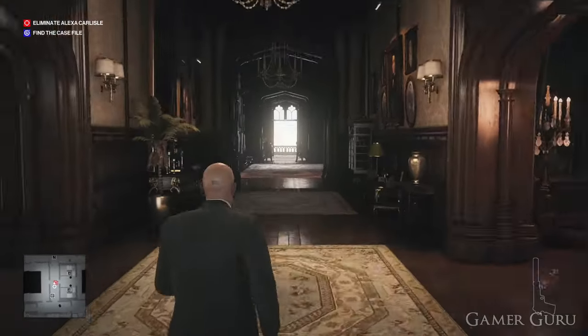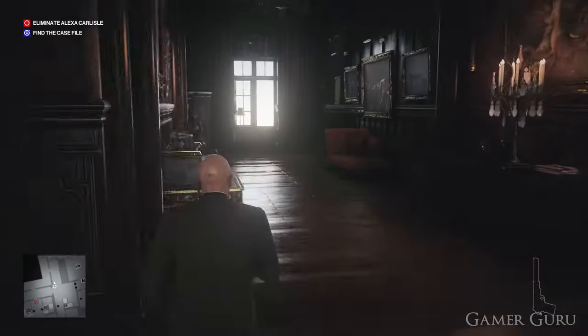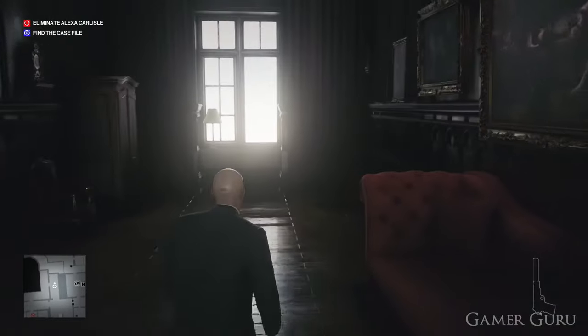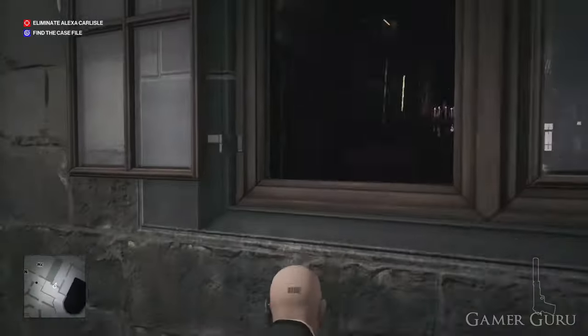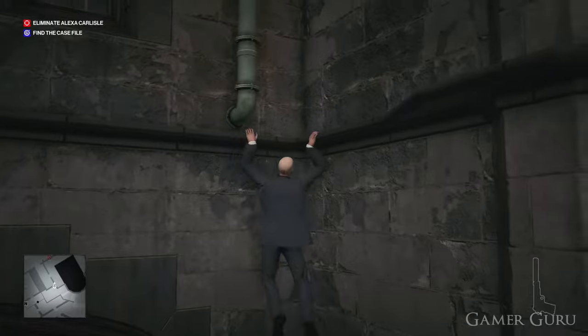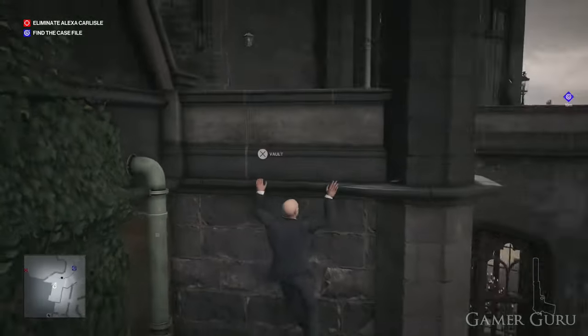Now we have the bodyguard disguise. We want to head towards the other end of this hallway and then take a left. Here we're going to jump out the window and go a little bit further to our right, and we're going to make very good use of the gutter piping to climb all the way up to the second floor of the mansion.